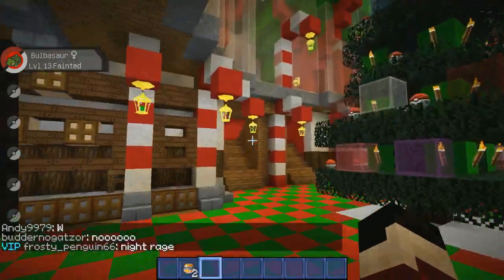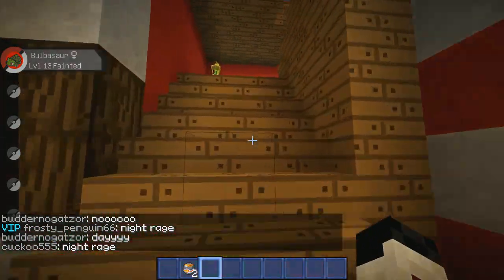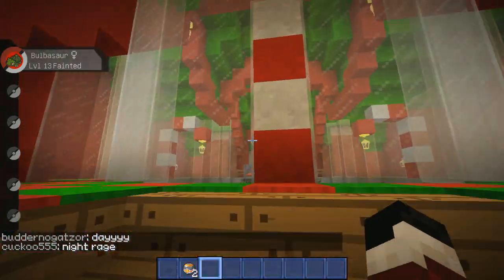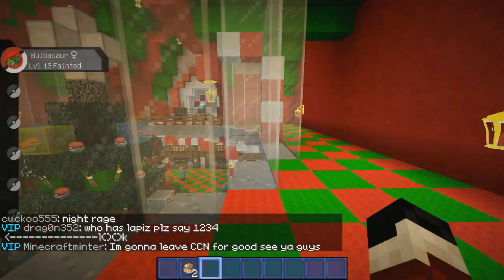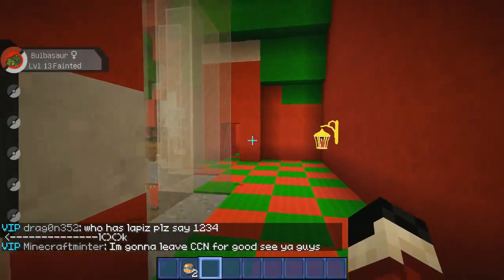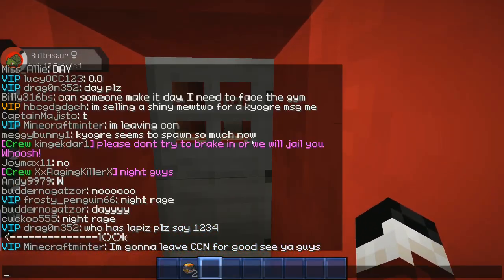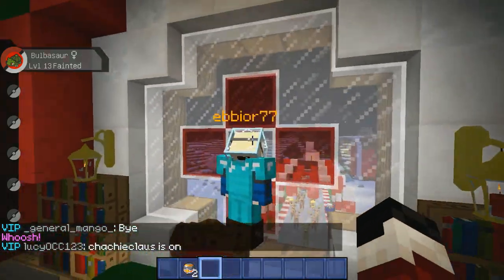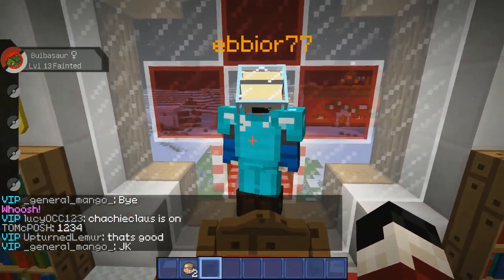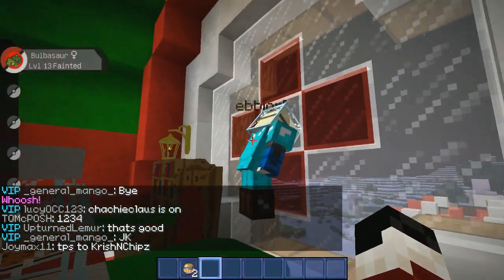We'll have drop parties over here — I'll have dispensers in the ceiling that drop things down for you. When we do Christmas, you guys will run up here and go either way through the hall. We'll have staff on the inside opening and closing the doors. Looks like somebody's already in here — they're squatting, they're not supposed to be in here! We got an infiltrator on camera.